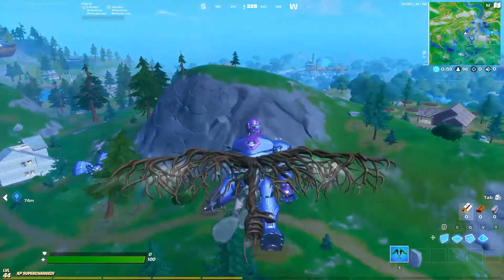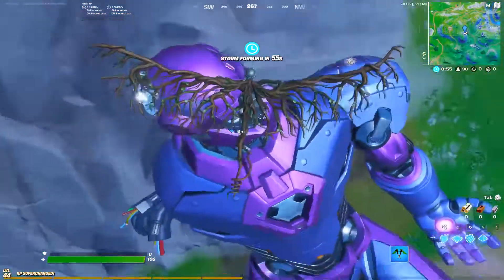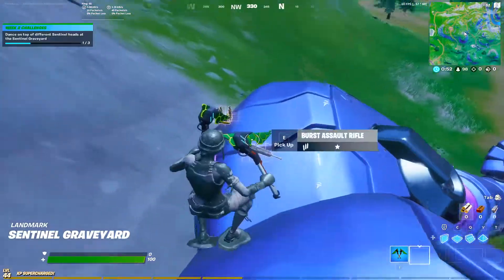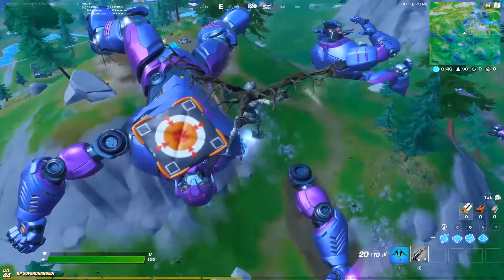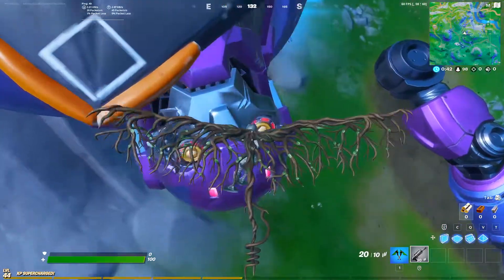First, land on top of this sentinel head. Grab a weapon and take this hand. After taking this hand, land on top of this sentinel.